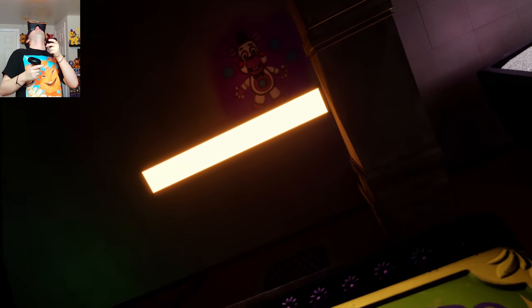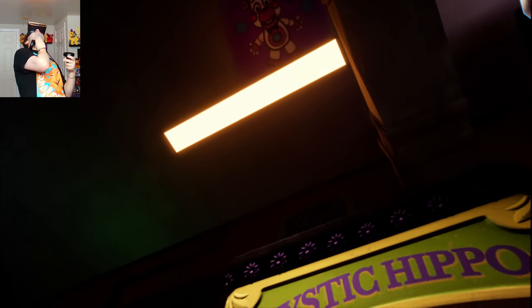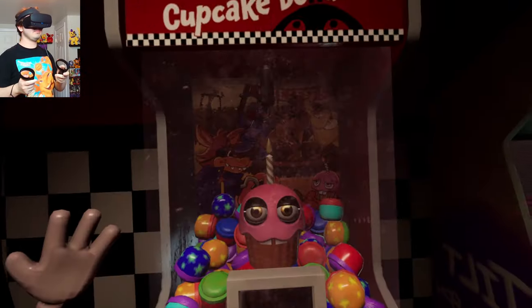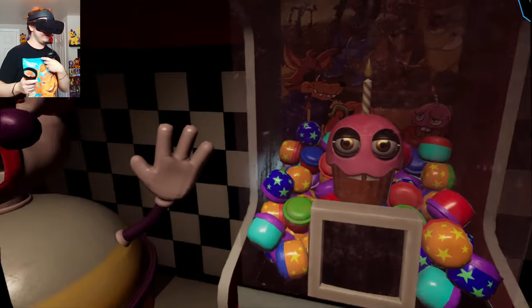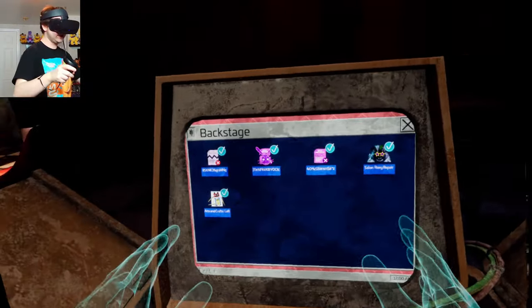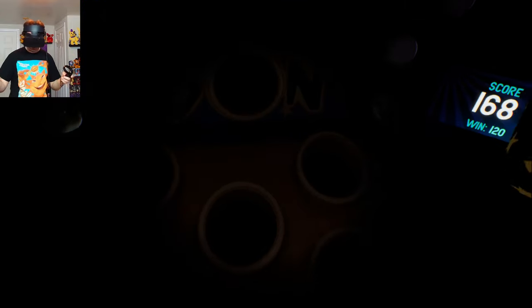Alright, next up is Helpy. Helpy's in the minigames in the FNAF 6 office. He's also in Bonkabon. Those wax symbols make me feel like it's Bonkabon. Tilt Bonkabon! So let's try — that was hard mode Bonkabon, right? Let's give that a go. Okay, I'm at the bonus round. This is the one where it tilts. I'm just gonna be aware of my surroundings. Holy — Glitchtrap! Tilt! There was a dude! Did I do it?